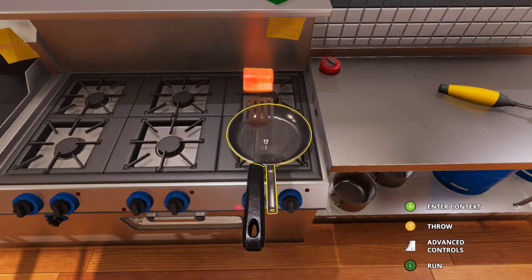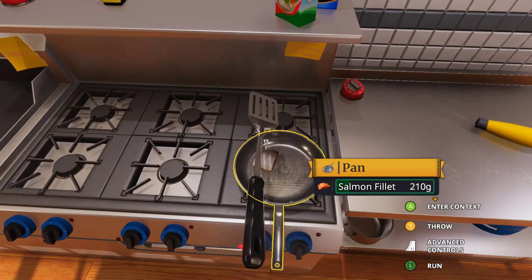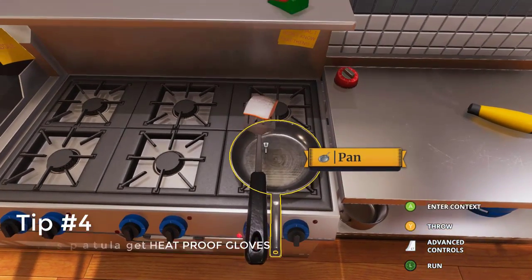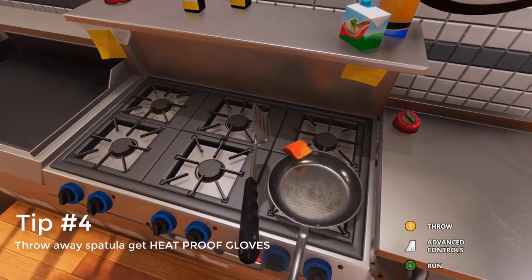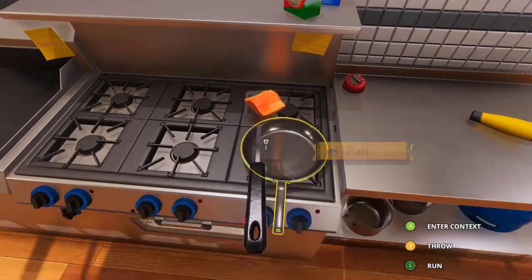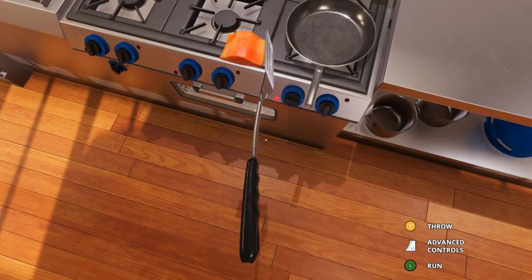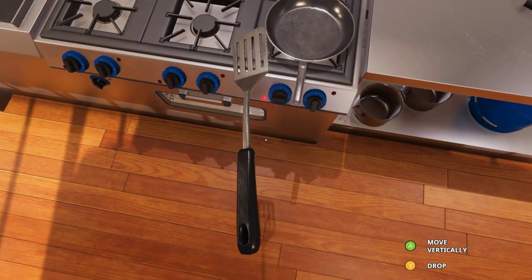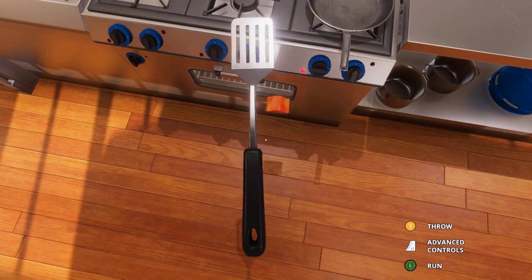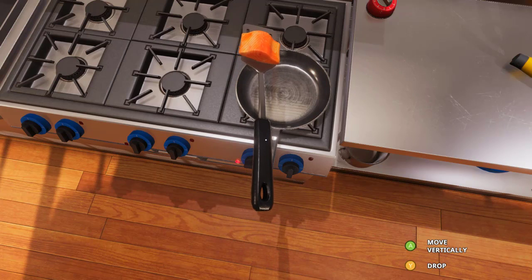The last tip I'm going to share is another perk-related one, and this one is probably more important than the previous. I would get this one before even getting Steady Hand, and that is heat-proof gloves. The reason you want this is because the spatula is absolutely useless. Take your spatula, throw it in the garbage, and grab the heat-proof gloves — it makes life so much easier. Flipping things with the spatula is a nightmare. Some people get the hang of it after lots of practice, some get lucky, but it's just not good. Something needs to be done about the spatula in this game because it is bad.